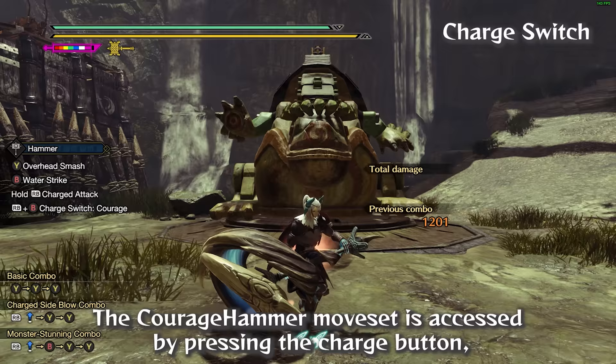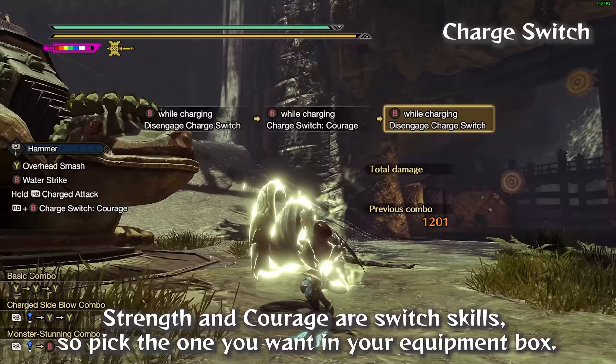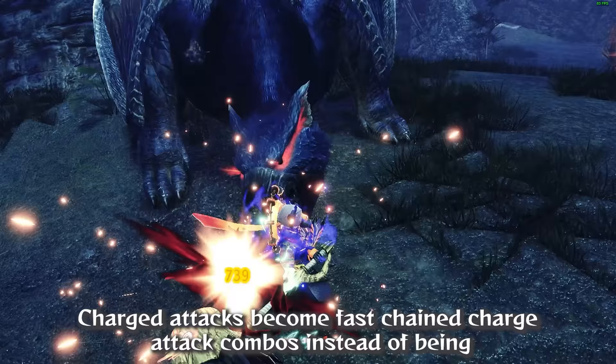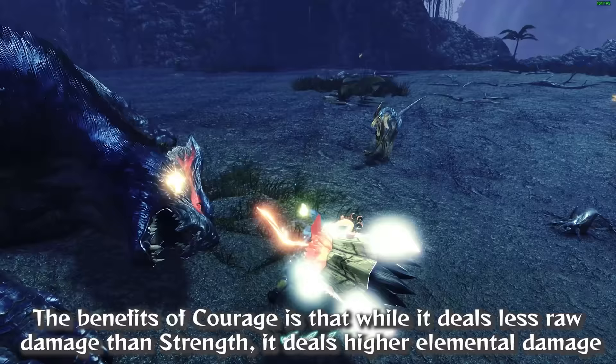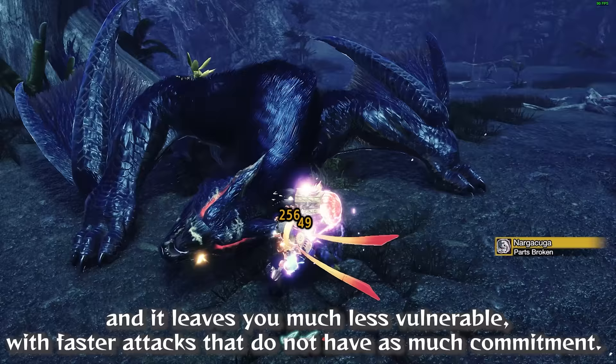The Courage Hammer moveset is accessed by pressing the charge button, then pressing the A/B/O button depending on your controller. Strength and Courage are switch skills, so pick the one you want in your equipment box. Courage Hammer changes the way you charge your attacks — charged attacks become fast chain charge combos instead of being one charge one attack like the basic or strength moveset. While Courage deals less raw damage than strength, it deals higher elemental damage, leaves you much less vulnerable, and KOs monsters relatively faster due to the higher amount of attacks and hits.